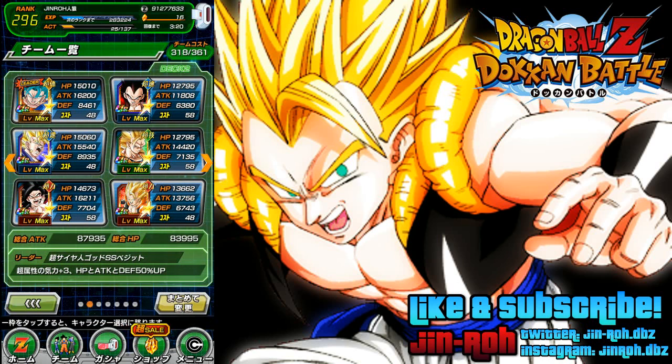This is my alternate rainbow team. Still kept Vegeta Blue as the leader, but put in Super Saiyan 4 Vegeta, Super Saiyan 3 Goku Angel, and Super Gogeta, the strength type. That's another good setup for that.